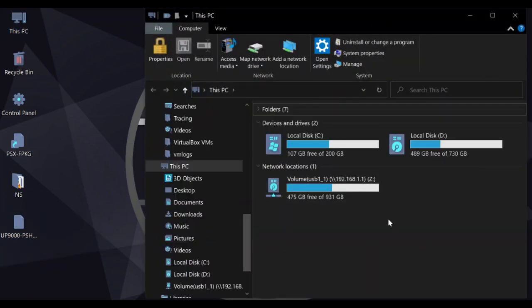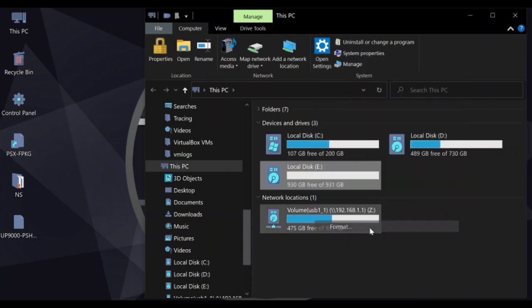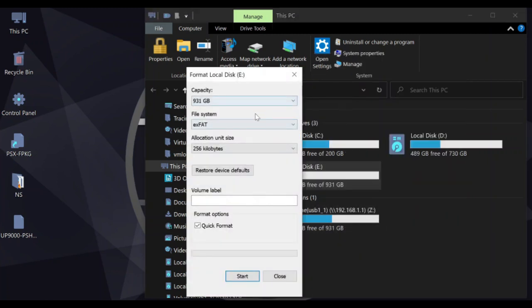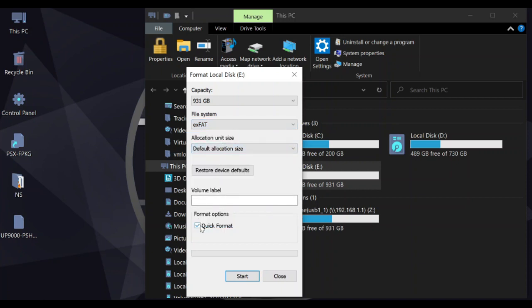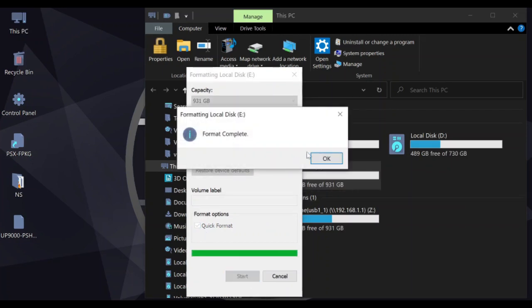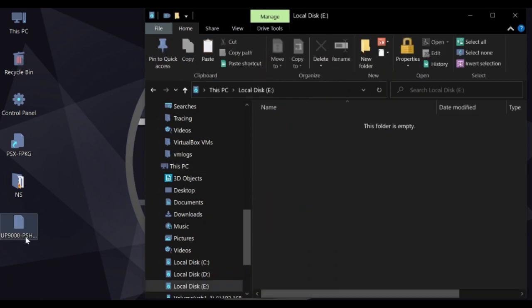Now we need to transfer the game to a USB stick or hard disk drive in order to install it on PS4. Plug in the hard disk drive to the computer's USB port. Format the file system of the hard disk drive to exFAT so PS4 can recognize it. Right-click the drive, click Format, make sure the file system is exFAT, set the allocation unit size to default, make sure Quick Format is checked, then hit Start.